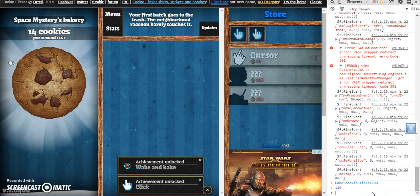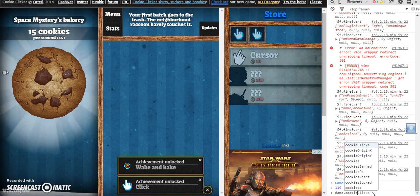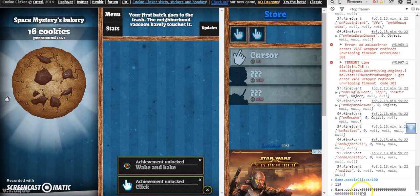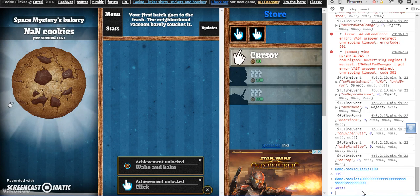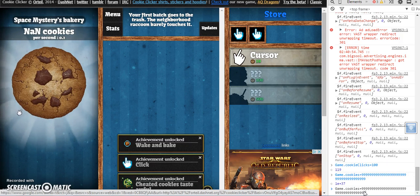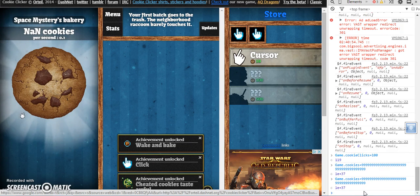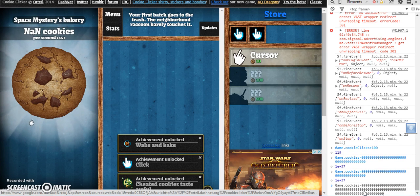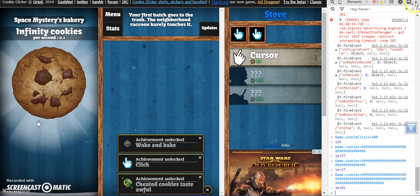Okay, capital G-A-M-E dot C-O-O-K-I-E-S, equals, and then just a random number. NaN cookies — now if you do the exact same thing but you add a few more numbers onto it, it'll become infinity cookies.